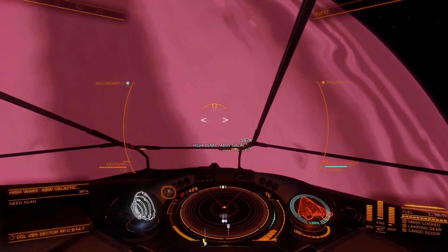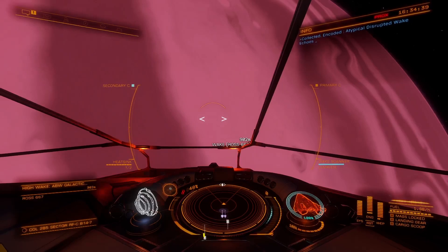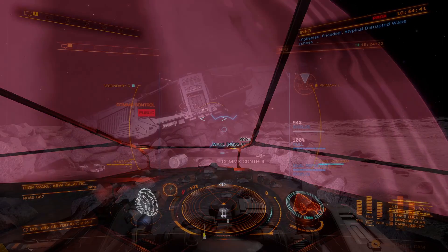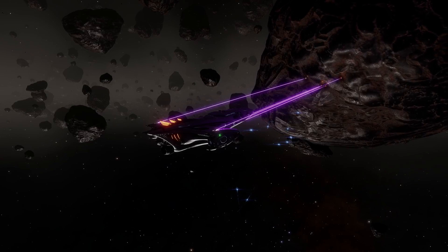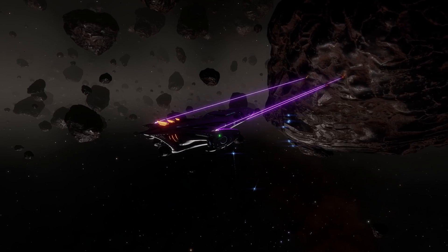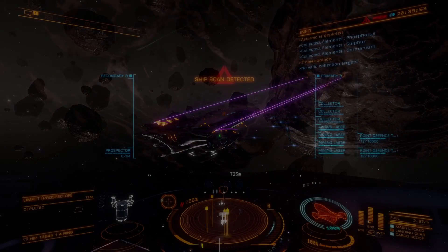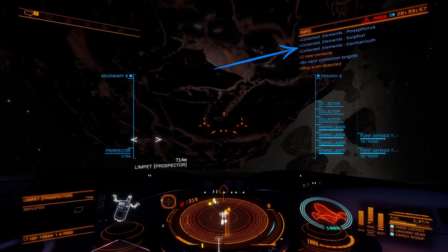Encoded materials are basically data. You get these from scanning other ships, using your wake scanner to scan wakes, or from various data beacons scattered about. Raw materials are basically metals and other minerals, like nickel, tin, and iron. You get these mostly from mining asteroids or from geological formations on planets.